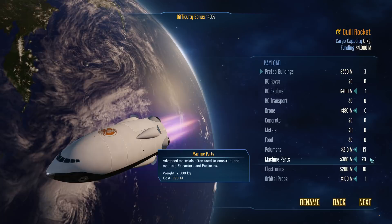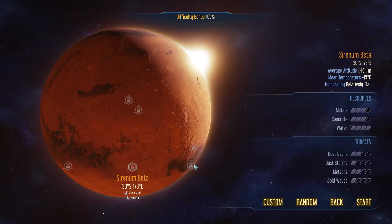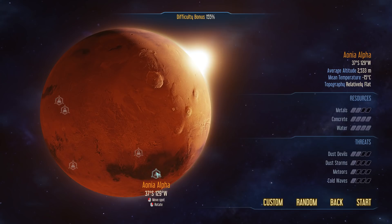The next thing we have to do is choose our starting area. There are going to be some predefined spots considered pretty good — lots of resources, very few threats. Most of the starting areas are going to be high on resources and low on threats. A lot of them have a really interesting landscape as well. Let's hit random a few times and see what we get.